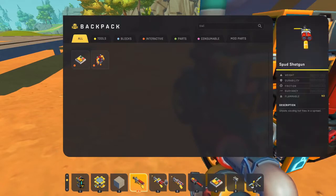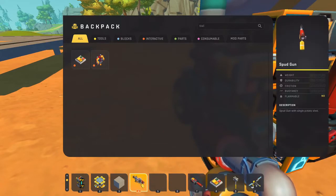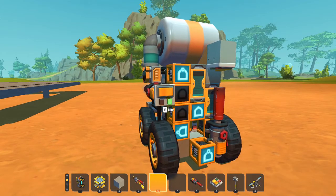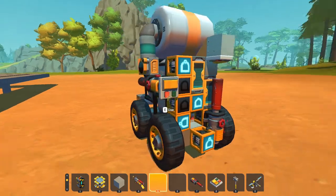The handheld spud guns don't obey the laws of physics at all. But the mountable spud guns at least obey Newton's third law — the robot is being pushed back slightly every time it fires a spud. This is great news!